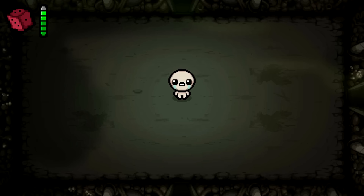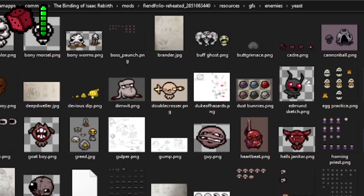Yeast Folder. The Yeast Folder is a folder in the Fiendfolio mod where scrapped enemy and boss concepts were dumped. It's pretty fun to look through.